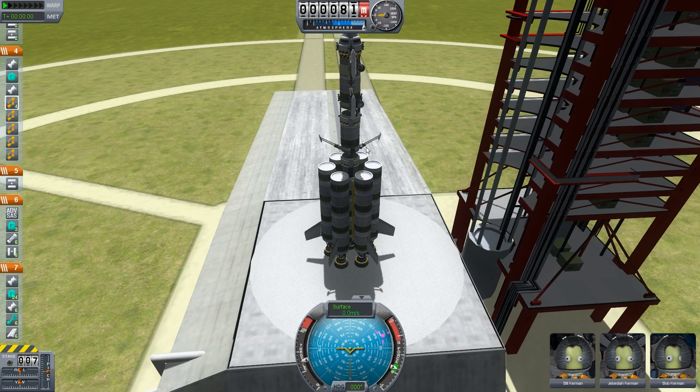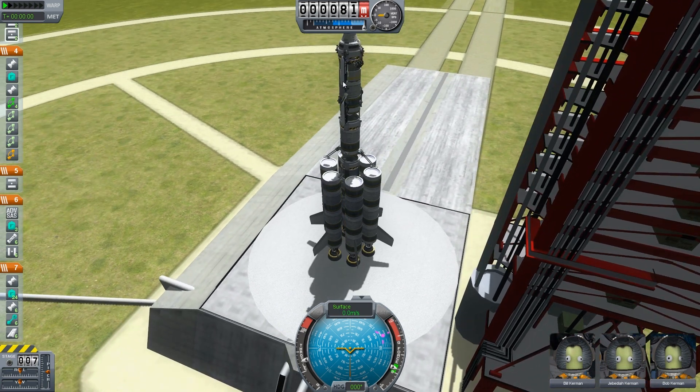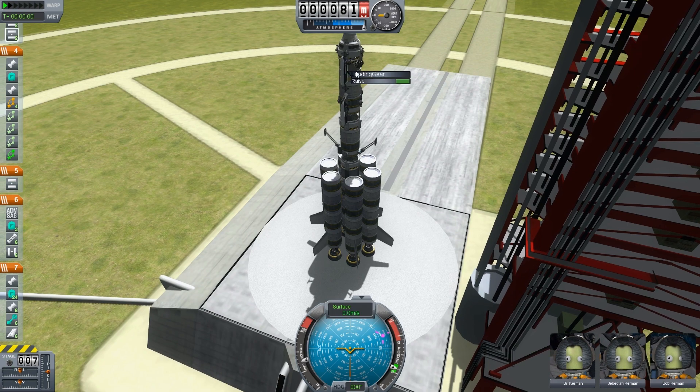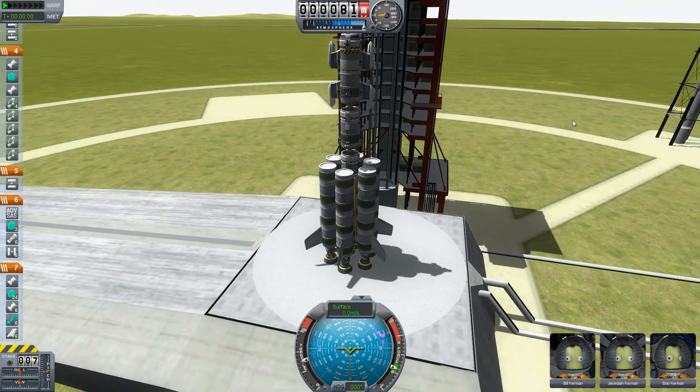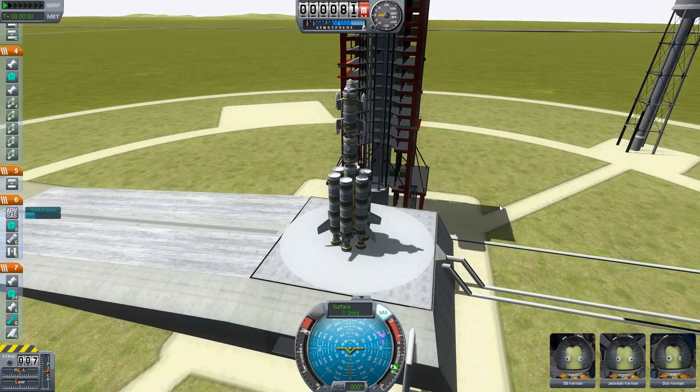So if I right-click and put lower, they do it separately, whereas the lander legs they all do it at the same time, so it saves time. SAS on, throttle up, and head fence on. Check the staging — looks good. And go.